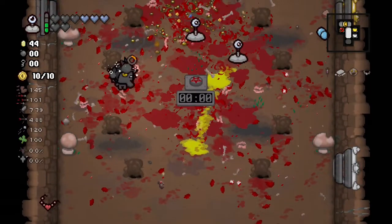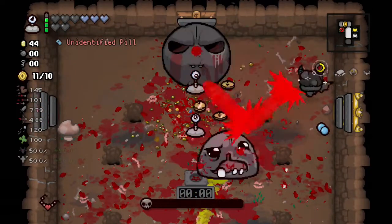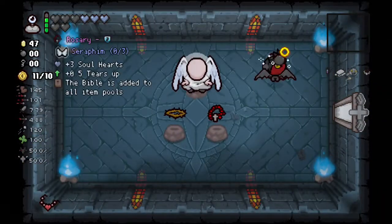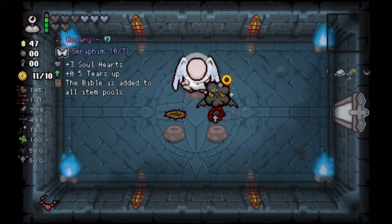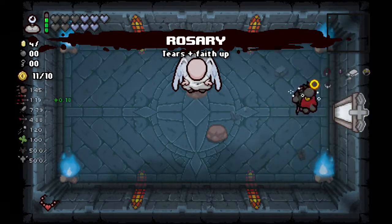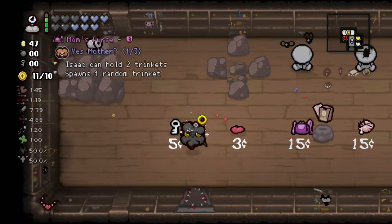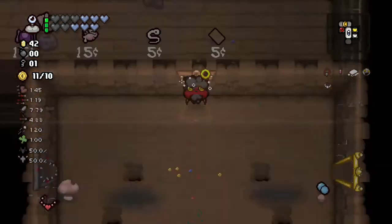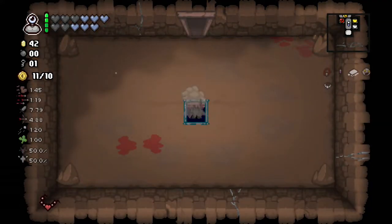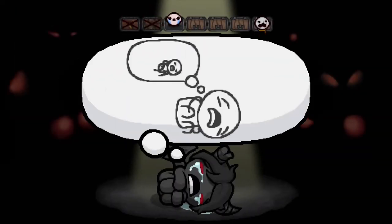Azazel is a good run, man. This guy's right in the middle of our crossfire — they're all dead, beautiful. Oh, we got an angel deal! Azazel gets angel deals, so we're going to take three soul hearts, tears up, or one damage. Let's go for the soul hearts and tears up — we want more tears for this guy. Grab a key for the next floor. We have sprinkler, so we're on the hunt for a 4.5 volt battery — that is the goal.